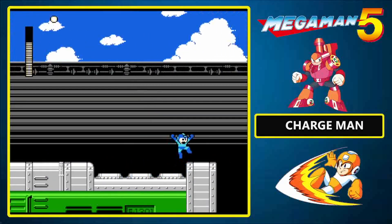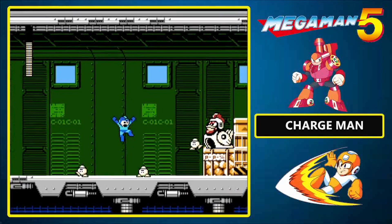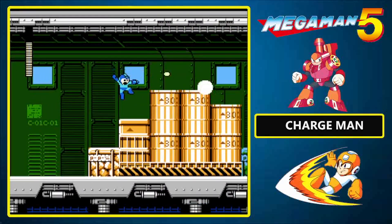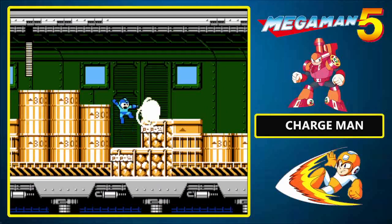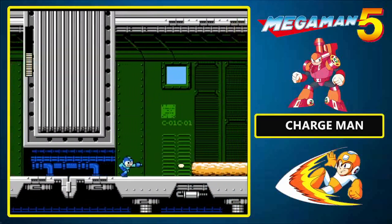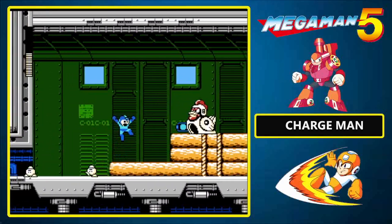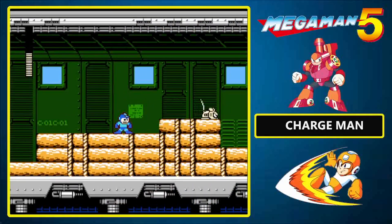I am doing a pretty lousy job of it. Into the train we go, where we are promptly greeted by Coco Go — yep, remember the chicken? It's back. This stage definitely has a lot more enemies than Stone Man's stage does, and as a whole they're a lot more formidable.